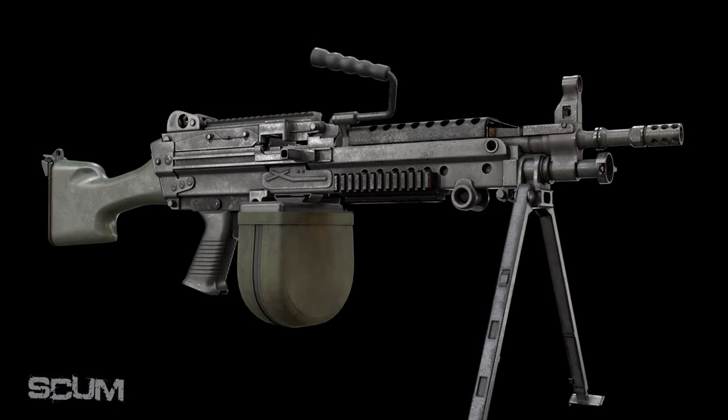Moving on to the LMG — we have the M249 SAW LMG, generally 5.56. Obviously within SCUM they have changed some of the rounds, so this could be 7.62, but I'm guessing and hoping it's going to be 5.56 for those who need that suppression. Even though we are getting this, we also have turrets that are going to be coming into our bases as well — maybe we'll have to mount these on there.